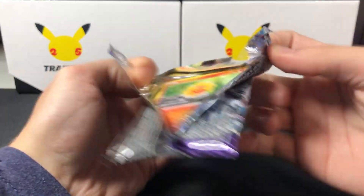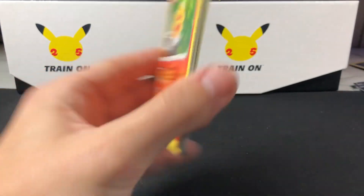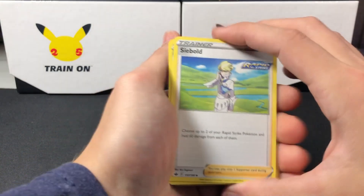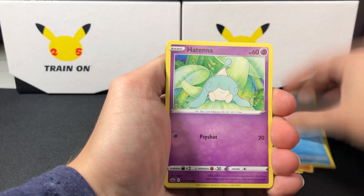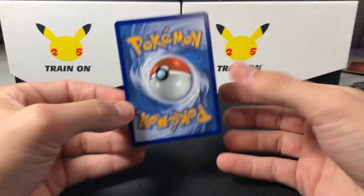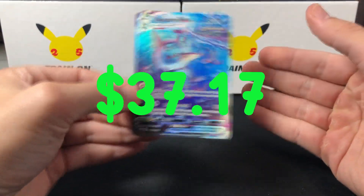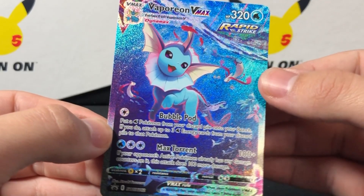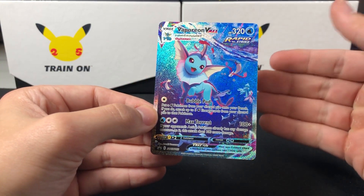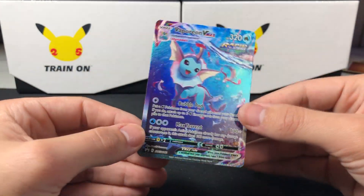So am I going to be right about that — is there going to be one hit per box, or a little more? That would be insane. We're obviously doing the Chilling Rain now. A Fighting Energy — a Crobat, Lairon, Castform. We've seen all these cards before, we're ready to be done with Chilling Rain. And a Beedrill. Back to the Vaporeon — this card is insane. I love the holo, I love the texture on it. It's absolutely amazing.